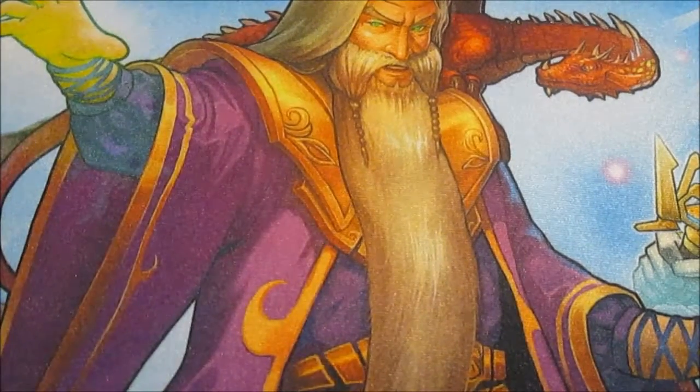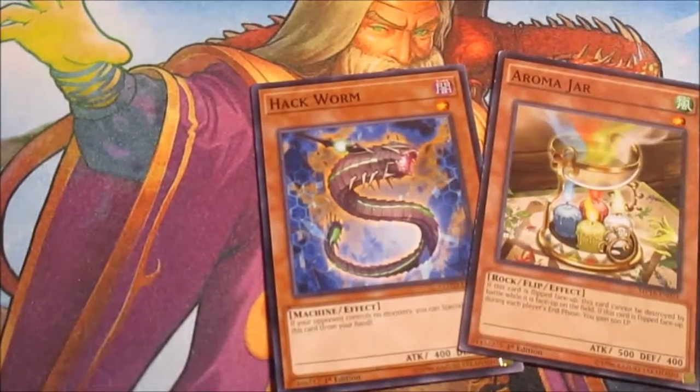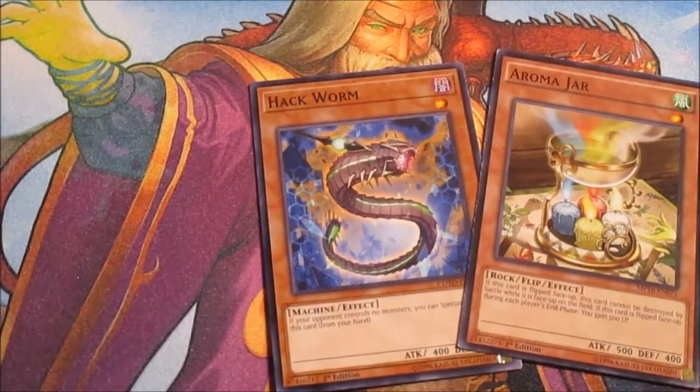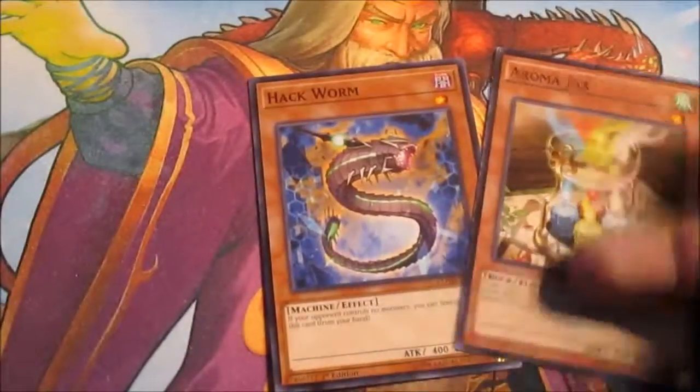The ones I did have to add into it are coming up — only two monsters. That was Aroma Jar and Hackworm. With Hackworm, it's something to special summon to sacrifice monsters. Aroma Jar because this is literally going to be the wall of the deck.